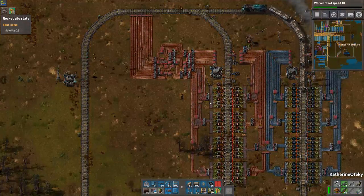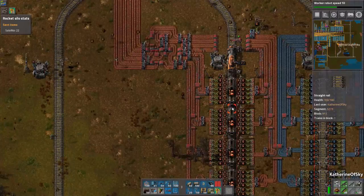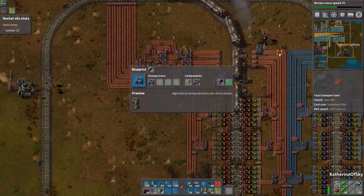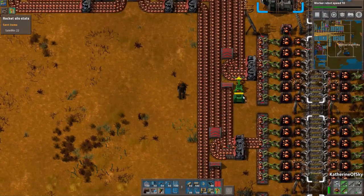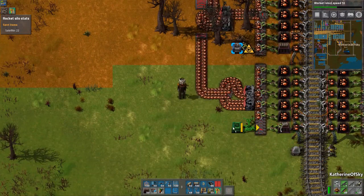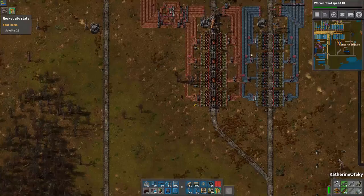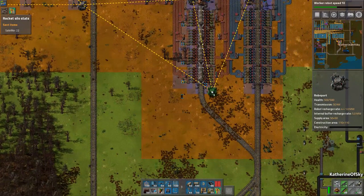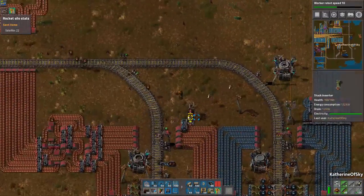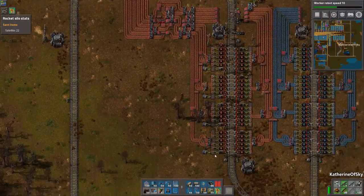I'm wondering if I should add another requester chest at the end of each of these places to put on some more ore. Yeah, why not - let's grab this. I'll just have them put it on that side. Add one more roboport maybe over here. Now these guys can get filled up with a little bit of ore.